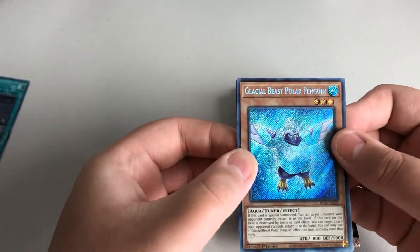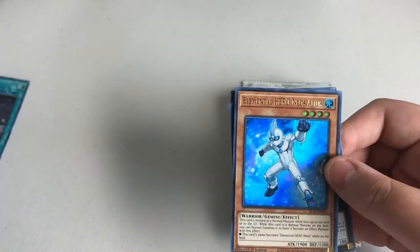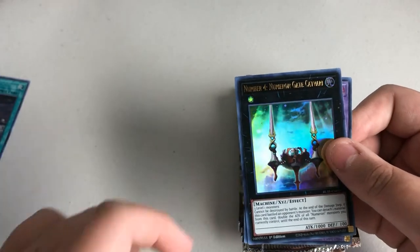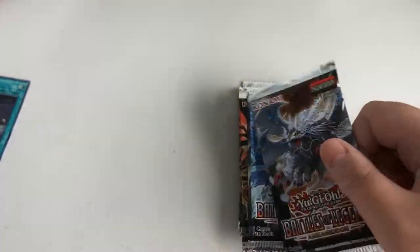Glacial Beast Polar Penguin for a secret. Some Angry Gazelle, Elemental Hero Neos Ellulis, Number 4 Numeron Gate Catberry, and then Invoked Purgatrio. Okay.